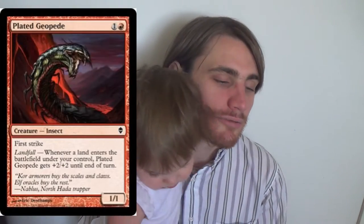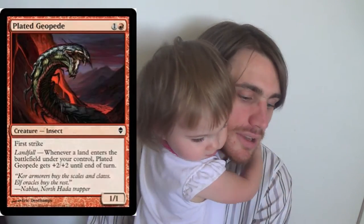Bladed Geopede: first strike, 1/1. Landfall gives it +2/+2 until end of turn. But even without the landfall, we can make it big enough with fire-breathing style effects. Fire-breathing plus first strike is a combo, after all.